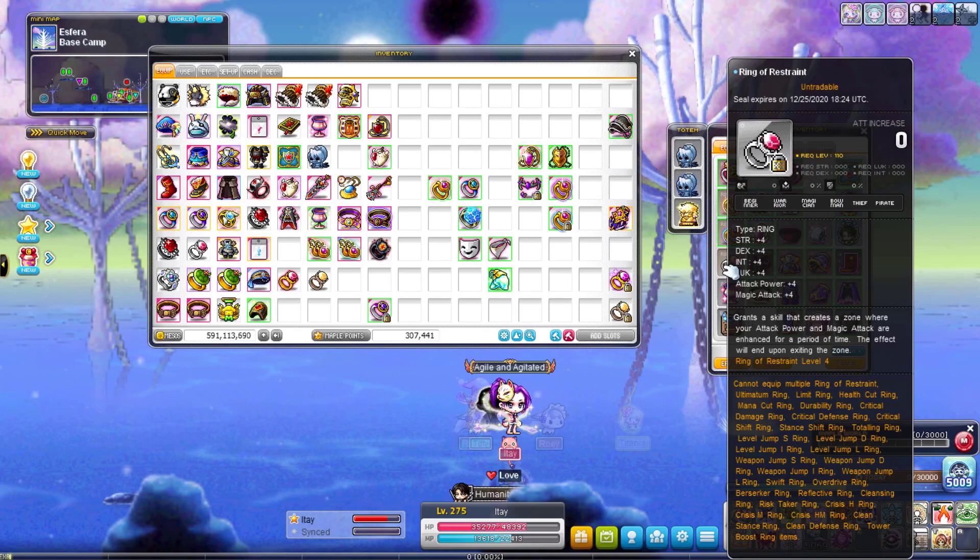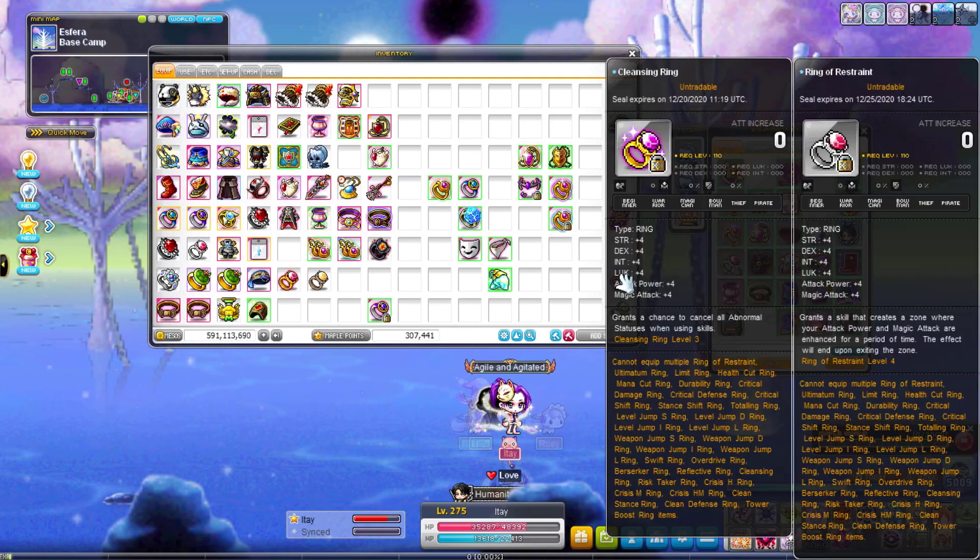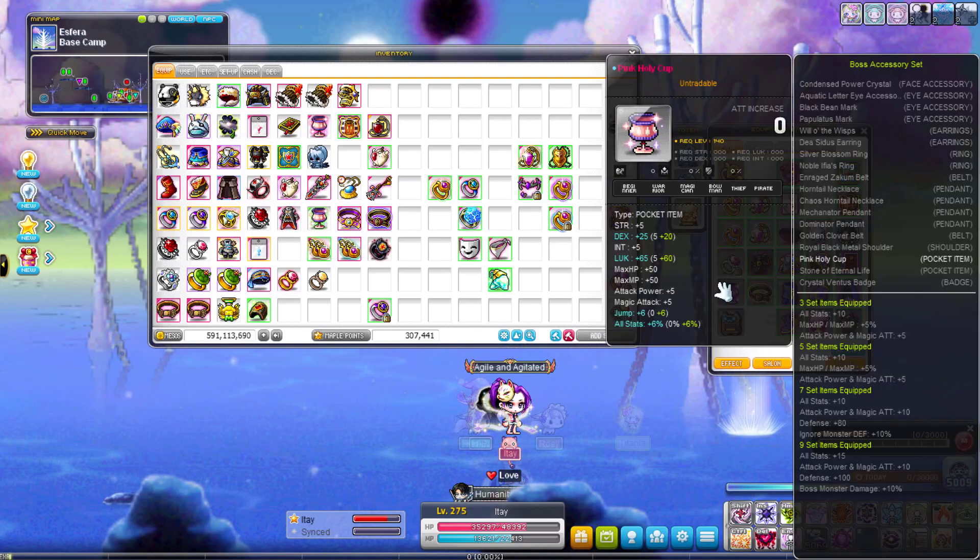I don't have a fourth ring actually. I'm using both rings — I'm using the restraint ring most of the time but I do change it to weapon jump when I can, and in some situations I use the cleansing ring, which is another hero wheel. My pocket item — until I get the pocket item from Will one day, hopefully.